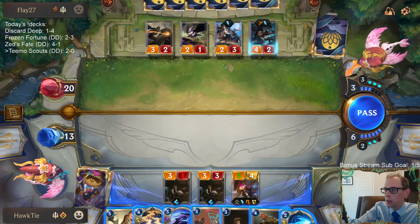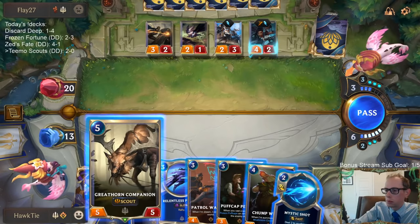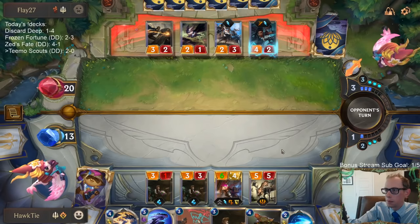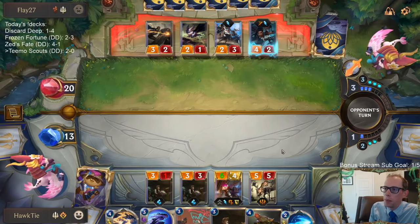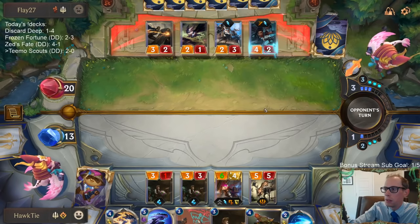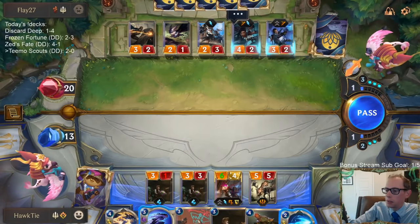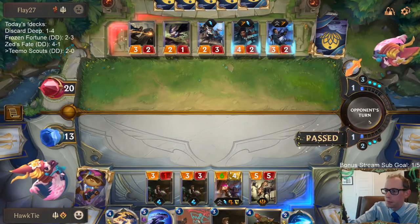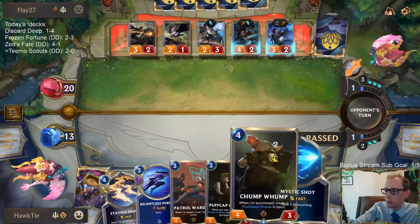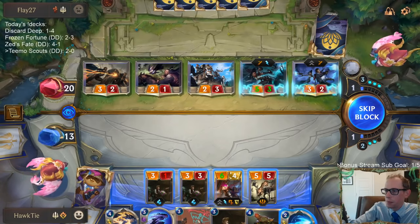Vi's thing is them being scared and passing turn. Making the dead deader — that's a good thing to do. I feel like they have Riposte — that's why they're passing with all that mana. I felt like if I challenged with Vi, they were going to play Riposte. That was pretty rough.